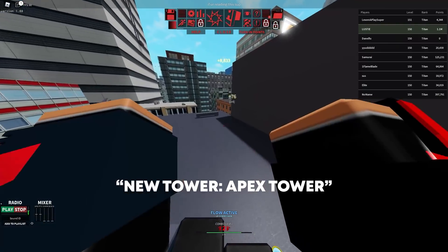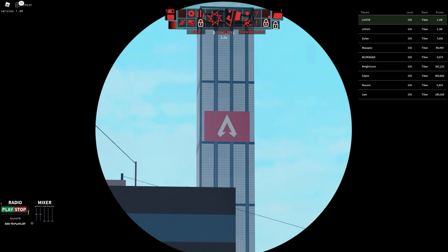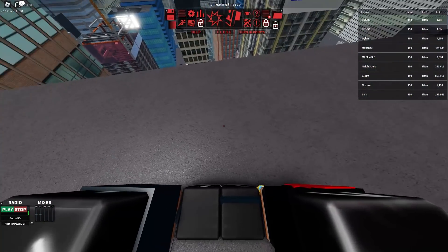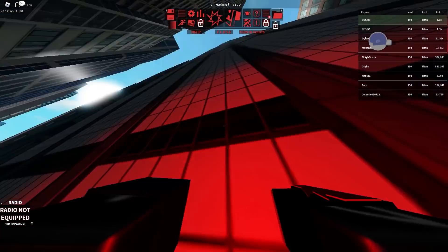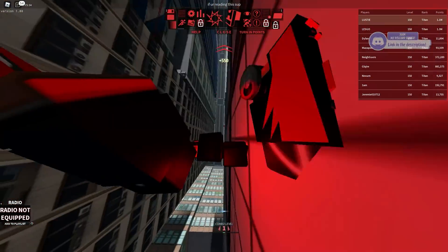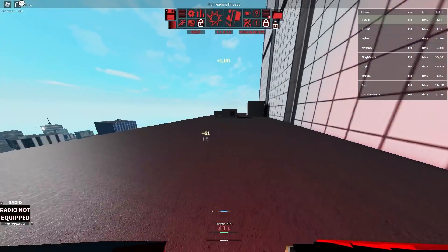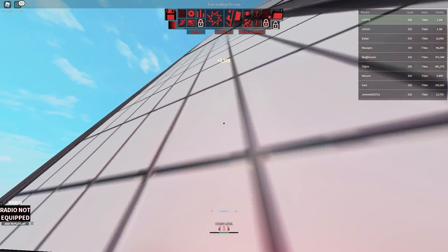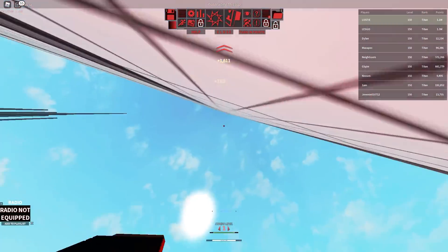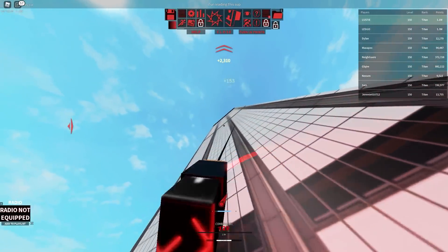New tower: a new tower called Apex Tower has been added to the game, coming from Apex Legends — you can see the Apex logo. It's currently the fourth highest tower in the game. The order is: first is Crest, second is High Rise, third is Vertex, and Apex is fourth. I'm not 100% sure about this order, but that's what I checked myself. If you think it's different, let me know in the comments.